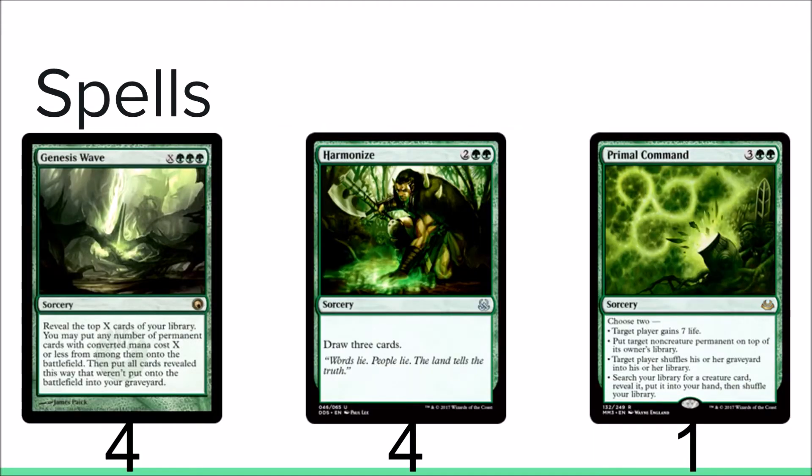For your spells, you have four Genesis Wave. Basically you flip the top X cards of your library, where X is the chosen value; you put all permanents with mana cost X or less into play. That's why you play Craterhoof Behemoth — you're trying to get your Craterhoof, pump all your dudes, or just kill your opponent. Four Harmonize. I just want to emphasize how important card draw is in this deck — you'll fizzle a lot of times if you don't have a lot of draw. I've played this deck a ton and that was the biggest problem: you just don't draw enough cards.